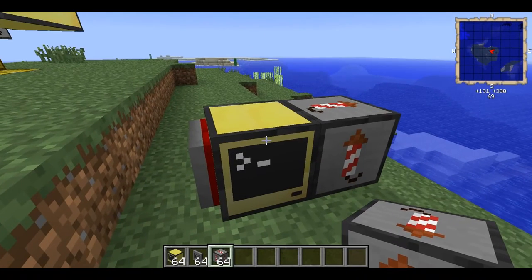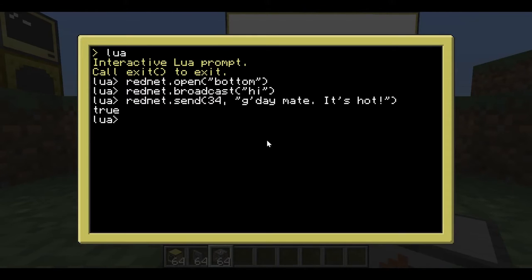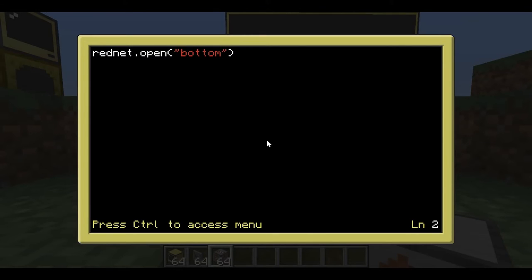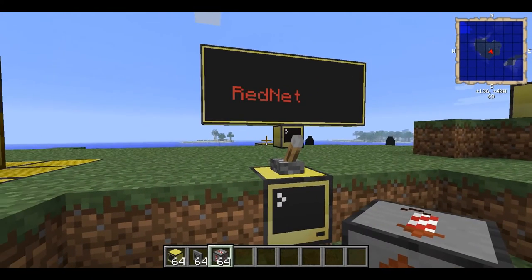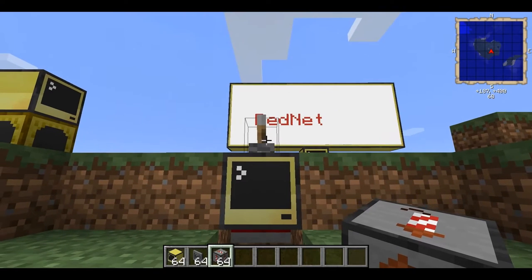In the script we're about to write we won't use events. Let's get started — exit the editor, create a new file called 'rednet'. First thing: 'rednet.open' — the modem is on the bottom of the computer. We're going to put this in a 'while true do' loop, which we remember from the previous episode. We want it so whenever we flip this switch, fireworks go off on the other side.